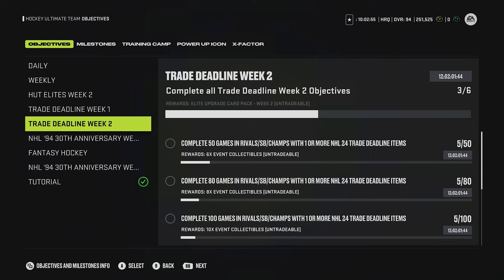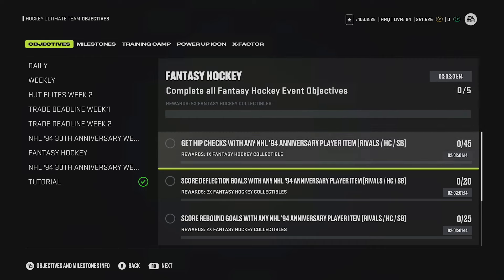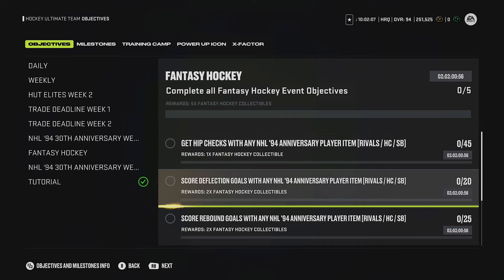Let's look at the fantasy hockey ones first. Fantasy collectibles and fantasy MSPs have value - these cards could be 99 overall, I understand that 100%. But it's funny because even if you complete these objectives, you don't get enough collectibles to make the fantasy card. You're not guaranteeing yourself anything. Hip checks - 45. It's not impossible; if you go into squad battles on rookie with total control, you can easily hold X. But it's still going to take a lot of time, and that's only one fantasy collectible. Deflection goals - 20 of them. There's luck involved: shooting from the point doesn't guarantee a deflection goal. The goalie can make the save, the deflection might not register - and you only get two collectibles from this.